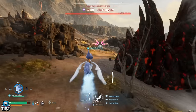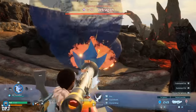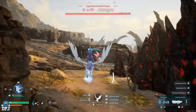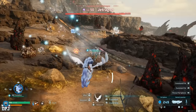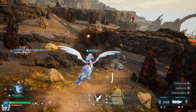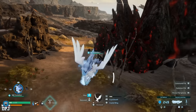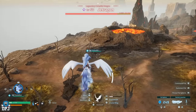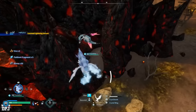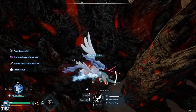Another way to one-tap any open-world boss is to have an ice pal capable of freezing other pals — pals like Frostallion with Blizzard Spike are great for this — combined with a rocket launcher. Throw your ice pal with that move, then shoot the frozen boss with the rocket launcher and watch them skyrocket. The fall damage kills them. This works about seven or eight times out of ten.